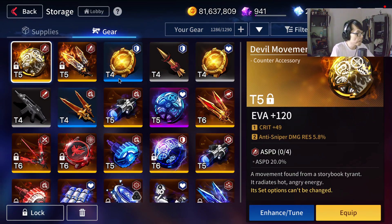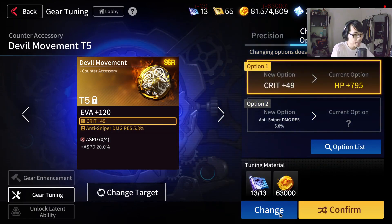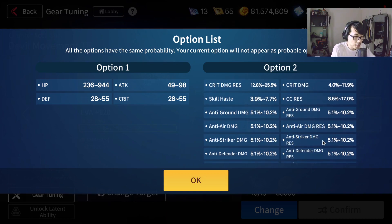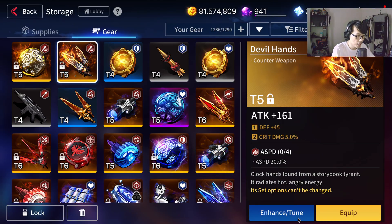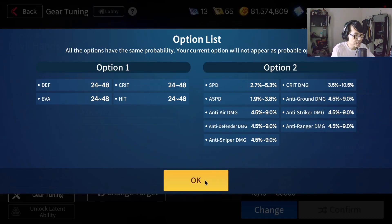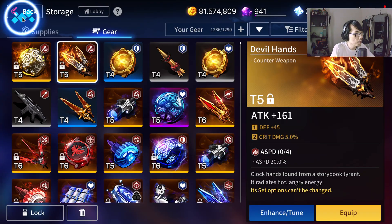As far as I know, there are no bonus stats. The set options can't be changed — it's going to be fixed attack speed. So you're getting a fixed attack speed. In terms of the options, there's nothing spectacular that I can observe — it feels pretty generic. Looking at the T5 for the Devil gears, the set option is anti-ground, anti-strike — nothing special. The Devil hands, all of them, are fixed to attack speed and you can't change the set option.